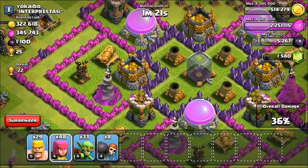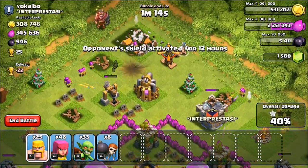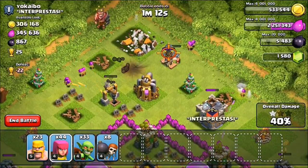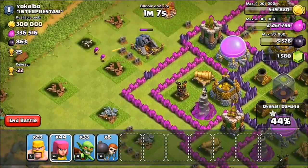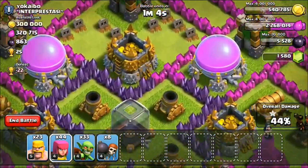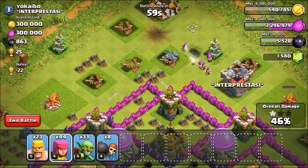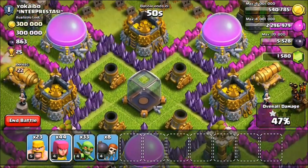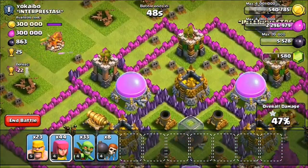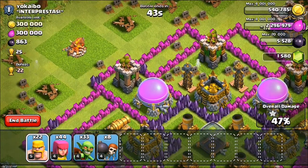2.25 million gold — that is all we need, perfect. Let's go ahead and take out this tesla, it's been really annoying, and I want to get that last elixir collector at least. Look at those things — you kind of want to eat it. Like, what would elixir taste like? That would probably be like the best thing ever. Look how close together these mortars are — if I had like four lightning spells I could just destroy all of the mortars like literally so easily.